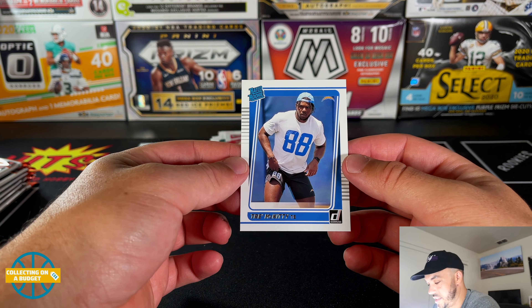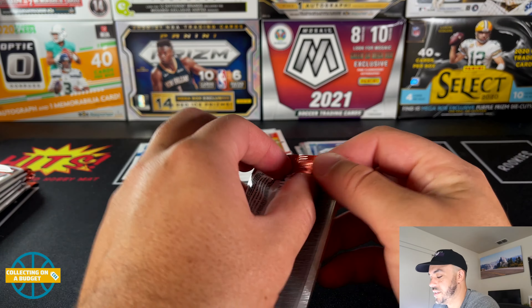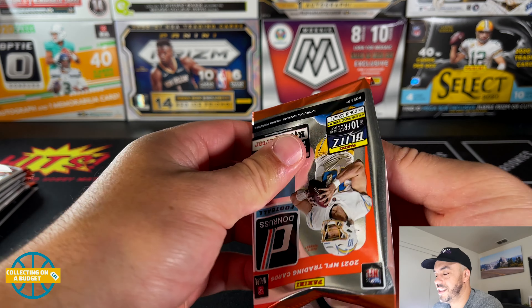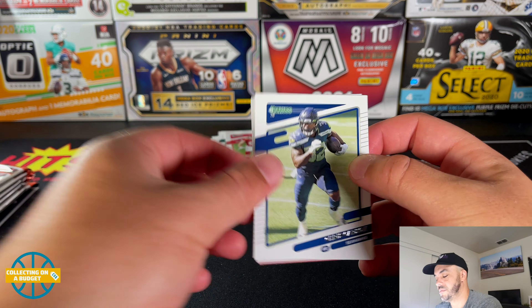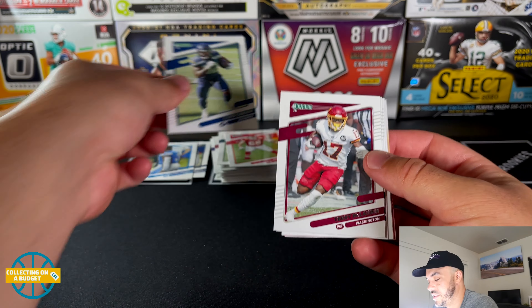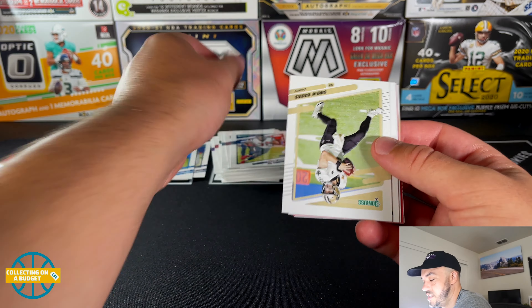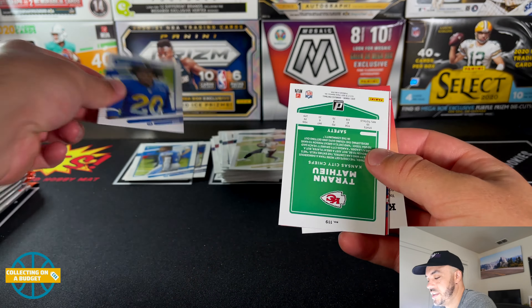Trey McKitty — a tight end. Those new numbers are throwing me off. You can see number nine, it looks like guys are out of position. It's gonna take some time to get used to. Chris Carson, Terry McLaurin, David Johnson, Drew Brees. Jalen Ramsey variation.